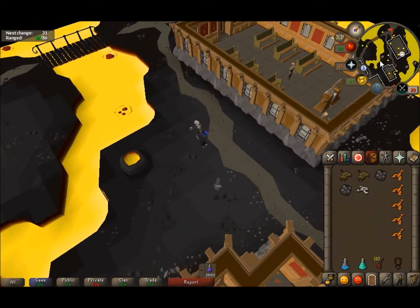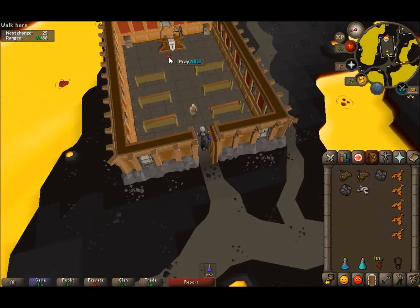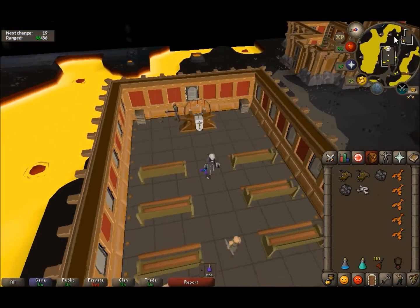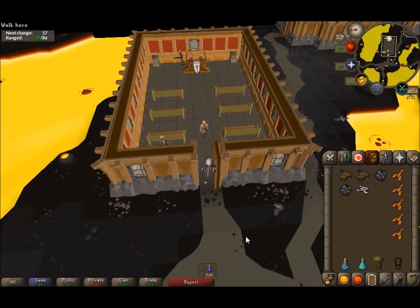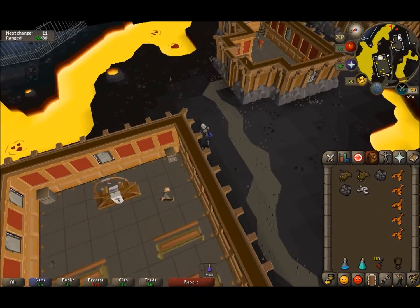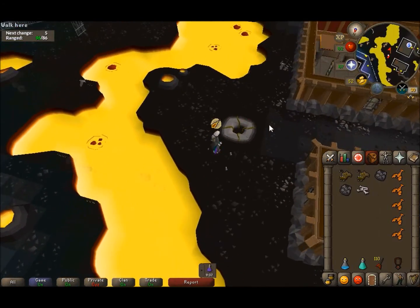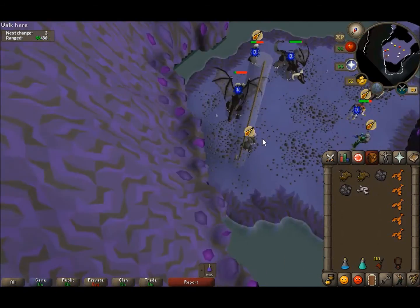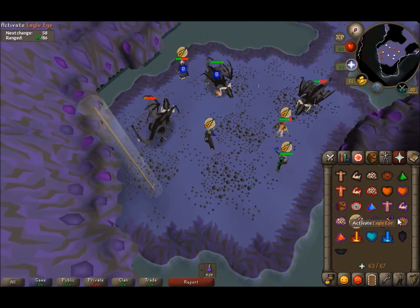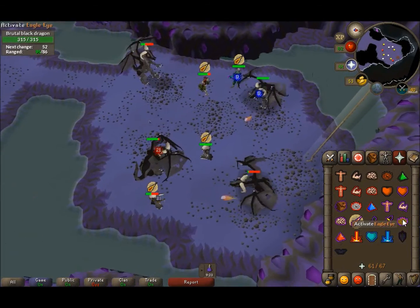That's just to save prayer — sometimes it'll take longer to kill a brutal black dragon and your prayer will come down quite a bit. If your protect from magic goes off you'll be in trouble because they hit really high. So just come back over here, recharge your prayer, and run down as quick as you can. I turn off eagle eye while waiting and drink another range potion when I drop to around 90-91 range.